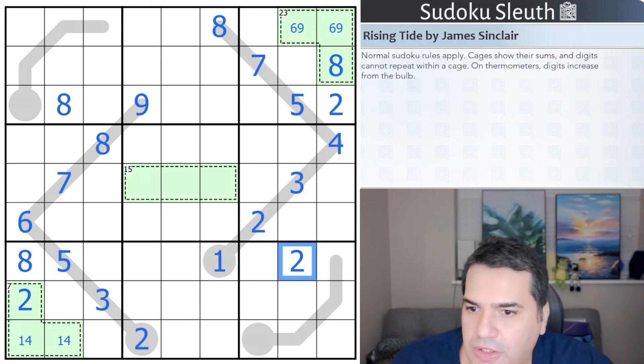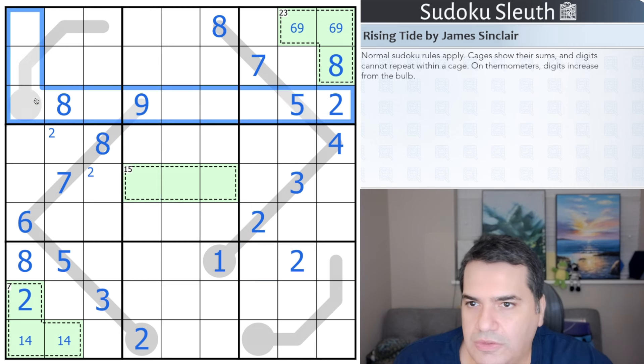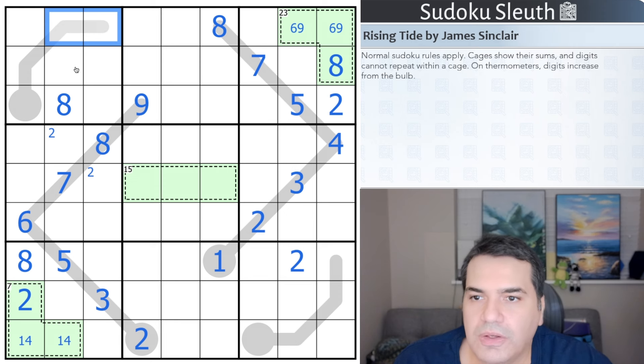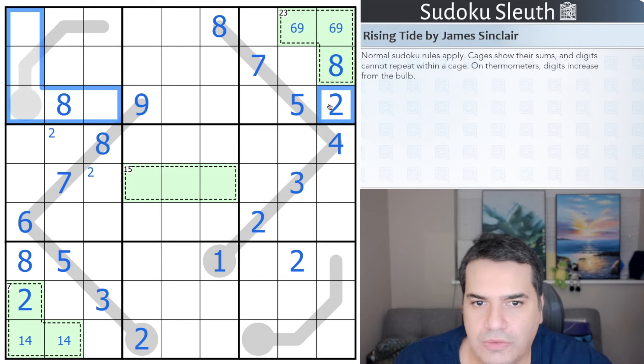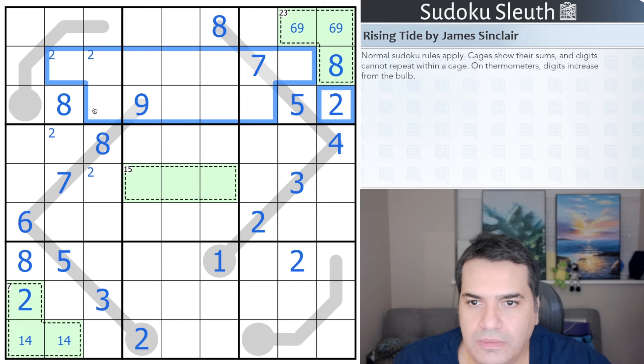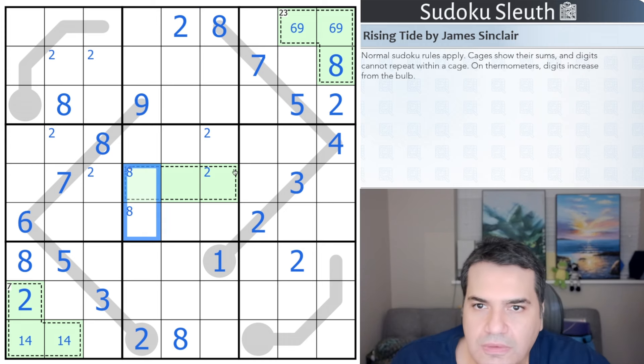Those were all the twos I had placed; let's see if we can do any more. No twos there, twos in one of two cells. Can I place twos in here? Yes — one, two, three, four, this is a minimum of three or four; two can't be there. Two is forced into this row, and between here is forced into one of these two cells. This two eliminates one of those — that's a two. We can just about finish up with twos and apply rotational symmetry, giving us the corresponding eights.